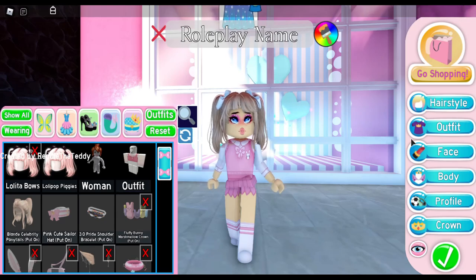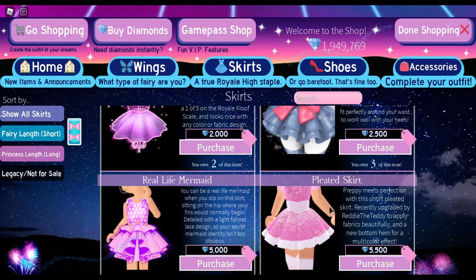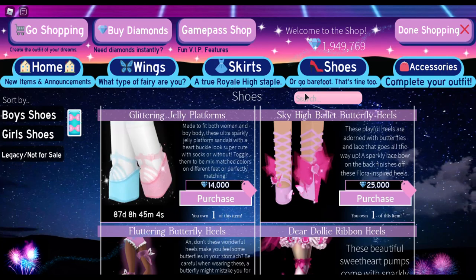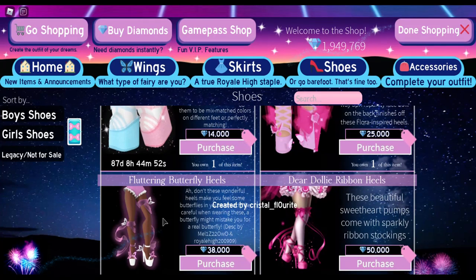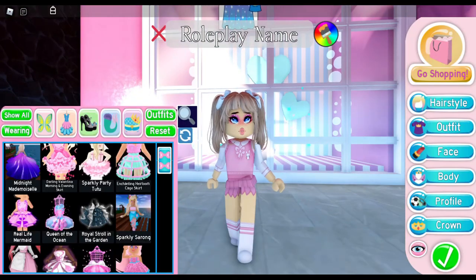Next we need cheap skirts and shoes. For a cheap cute skirt, I'd recommend the mini skirt, real life mermaid, or pleated skirt — I'm going to use the mini skirt since it's the cheapest. For shoes, the glitter and jelly platforms are only 14,000 diamonds, or the sky high ballet shoes are 25,000 diamonds. Since we're doing a cheap outfit, I'll use the jelly glitter platform heels.